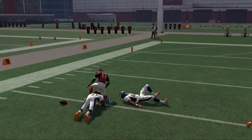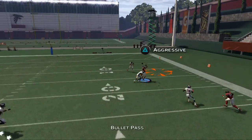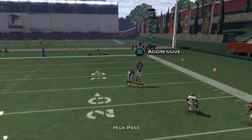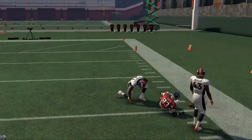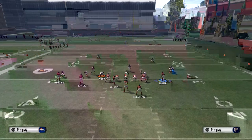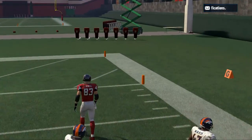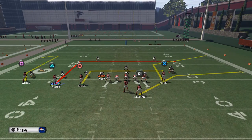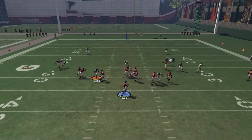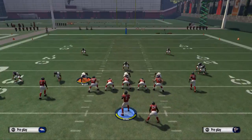That makes it a very powerful option. The corner route to the tight end normally doesn't beat man because the corner will be matched up with him, but you can high-pass lead it to trigger the aggressive catch — if he has good catch in traffic and spectacular catching, it becomes an option. Also, when you motion Roddy White to the right side, you can get a motion snap just before he sets and get a nice one-on-one for Roddy White to be unbumpable. You might also consider putting him on a comeback route — when he comes out with that motion snap advantage, high-pass lead it and he'll catch it in the seam.